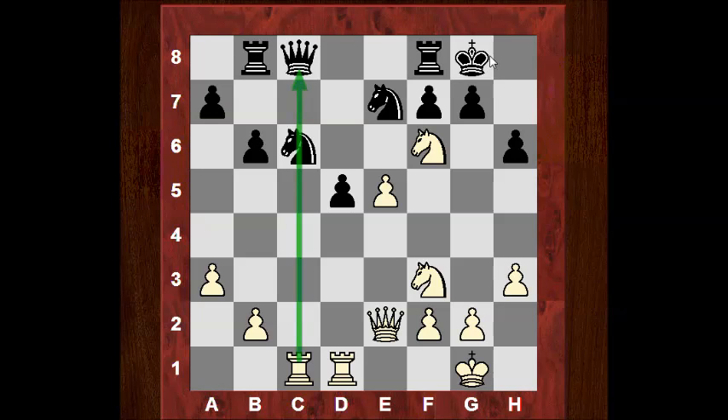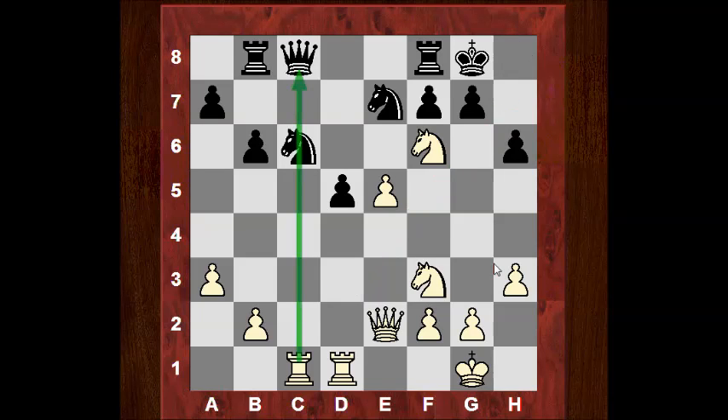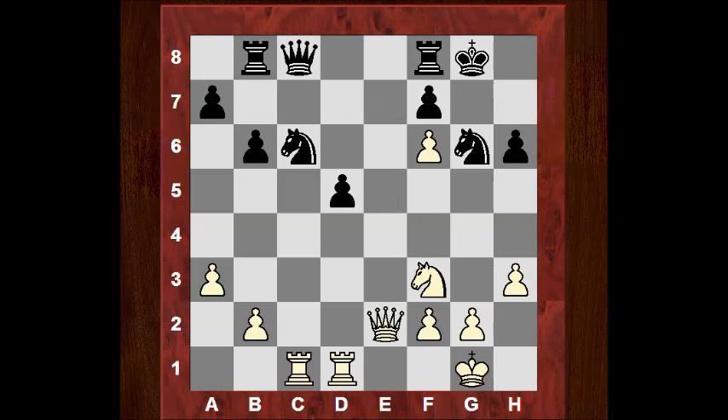If it's not taken, Qd3 here threatening mate. If here, this is just much better for white. So it is taken, takes Ng6, and now we see Qd2, looking at h6 to mate on g7. Frank is very good at getting into dark squares, even if it means sacrificing a knight, as in an earlier example.